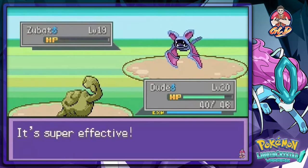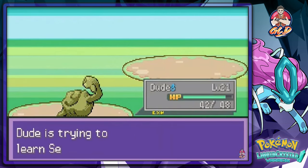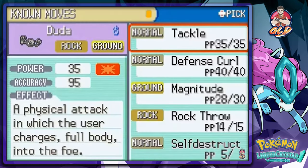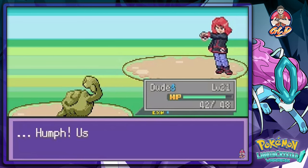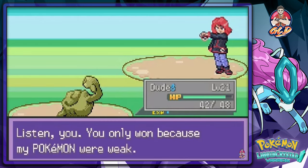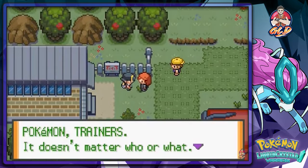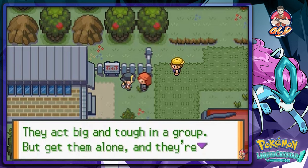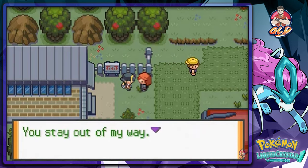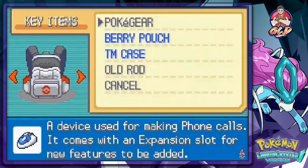Comment below guys, because this is brand new to me. Dude grows to level 21 and is trying to learn Self-Destruct — I'll teach it just in case I'm in a bind. There we go. The rival says: 'You only won because my Pokémon were weak. It doesn't matter — I'm going to be strong and wipe out the weak. That goes for Team Rocket too. Stay out of my way.'